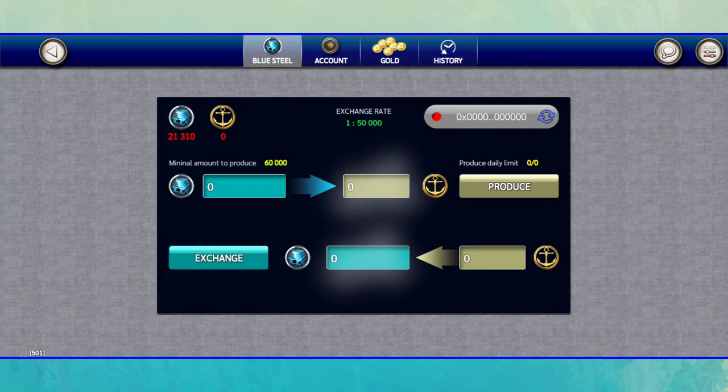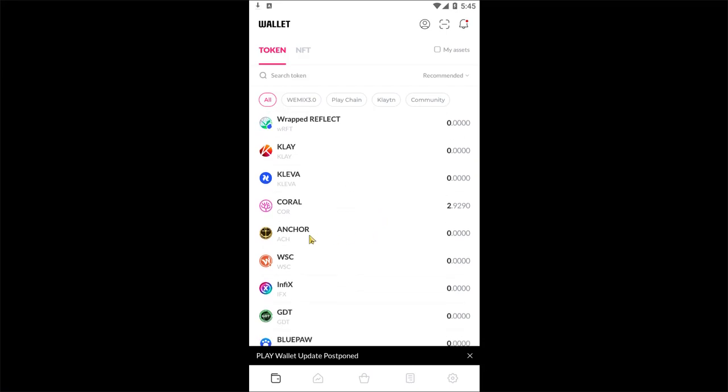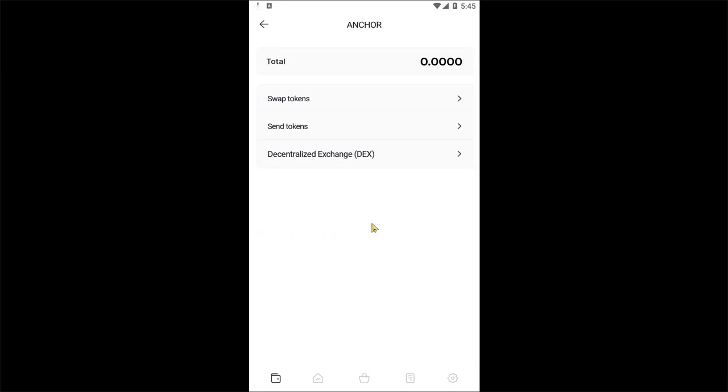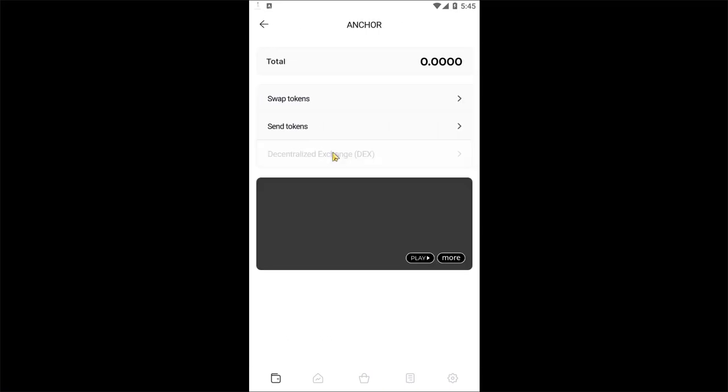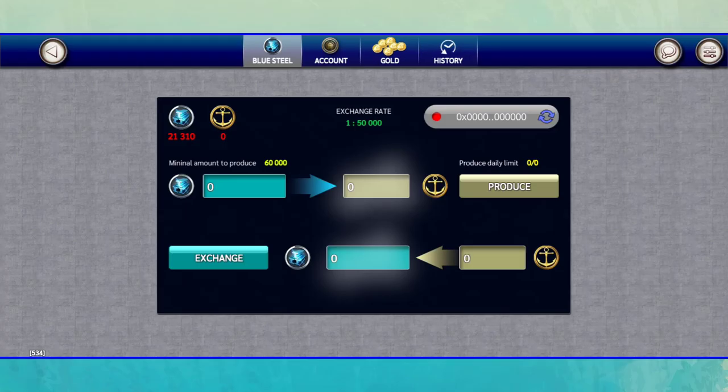When you produce Anchor tokens, you can see them in your Play Wallet. To exchange your Anchor tokens to other cryptocurrencies, first you must exchange it to Wemix, which is the main coin of Play Wallet. Then you can send Wemix tokens to any exchange you want.